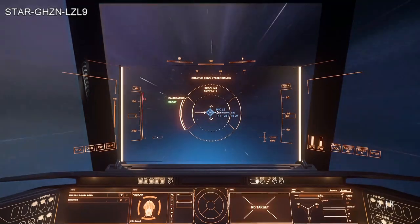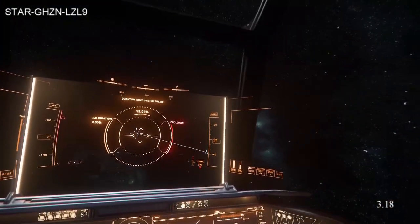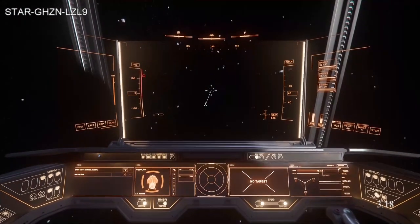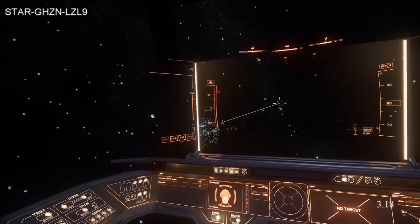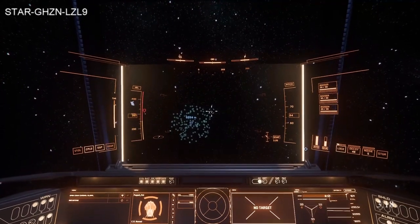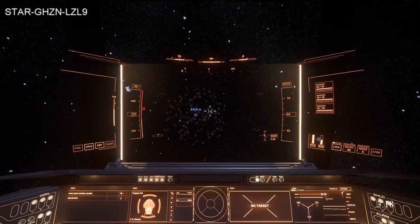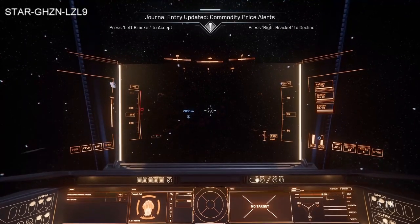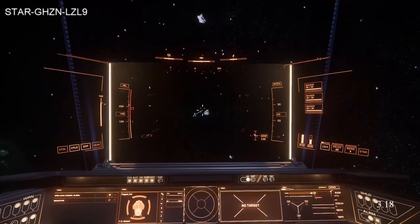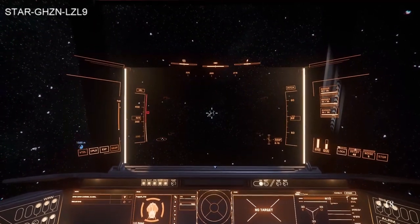Coming down to 29 million, 28 — we're going to stop at 28.33. We've dropped out and we are in a new belt — Band 3. You can see it's slightly less dense; there are still so many asteroids, but not nearly as dense as Band 5. If I hit tab and scan, there are still mineable rocks to find. You're not having so much around that it's harder to find what you're looking for. It's still a great way to mine or salvage in peace.